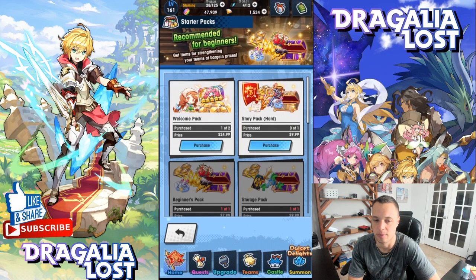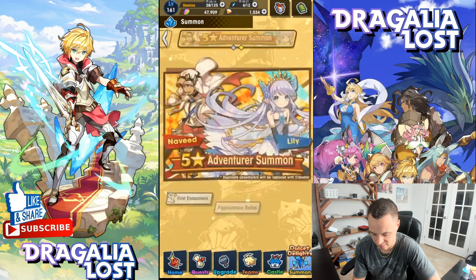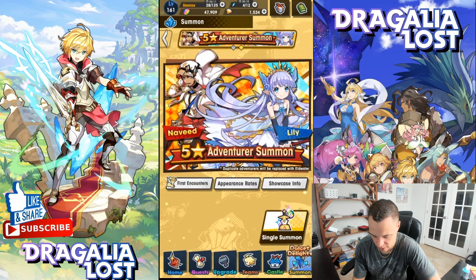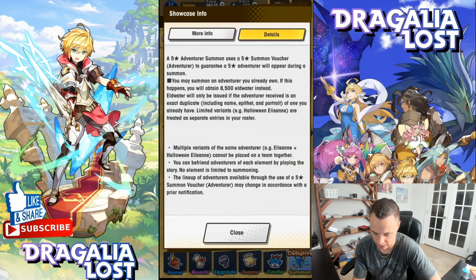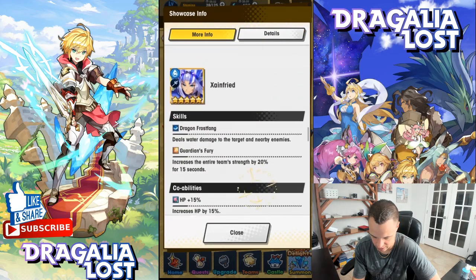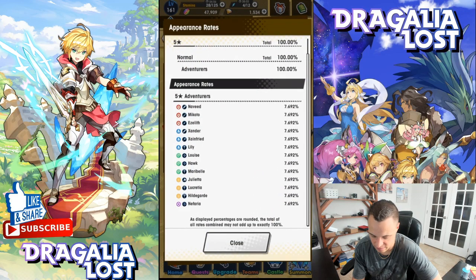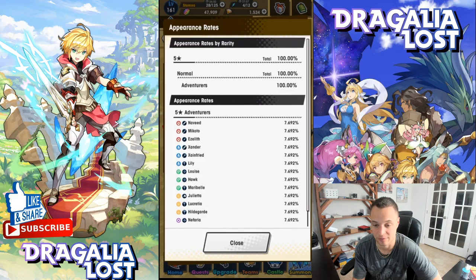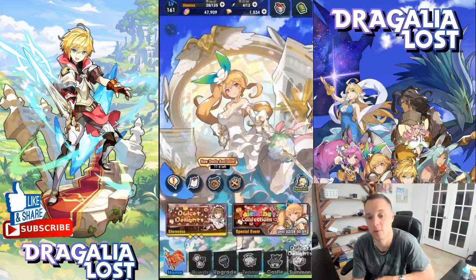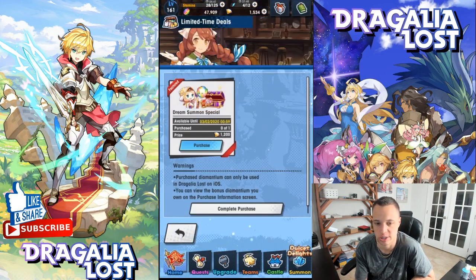I do not recommend buying the welcome pack simply because the pool has not been updated — only about three or four new adventurers have been added since release characters. I still have three five-star tickets, and as you can see the only adventurers available are Naveed, Makoto, Aliwyr, and a few others. Super small pool, and they haven't updated it.